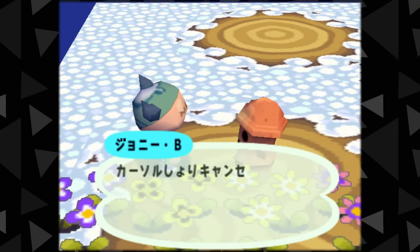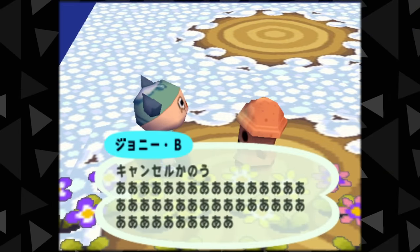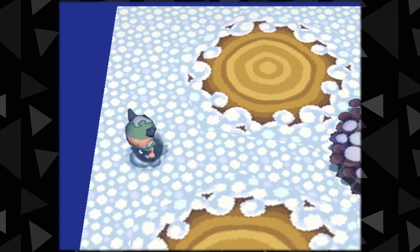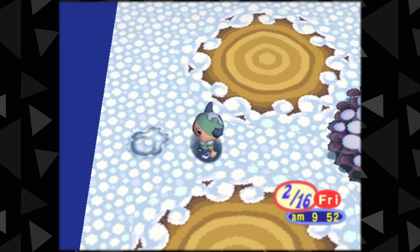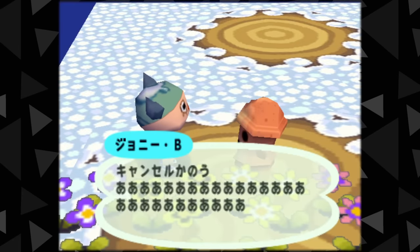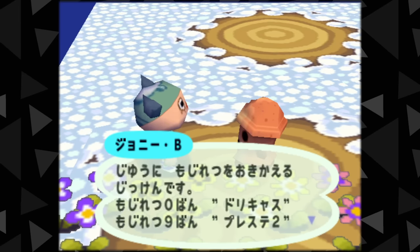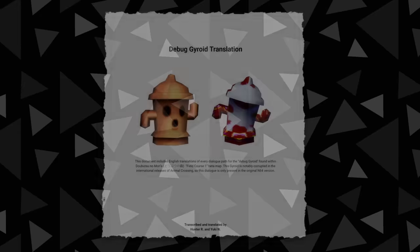This gyroid cycles through a bunch of these common control codes. Another thing it can do is set your luck state to unlucky, which will cause you to trip while running. From this I learned that tripping in the snow leaves a little impression of your entire character in the snow, which is super funny. This gyroid also mentions SEGA's Dreamcast and Sony's PlayStation 2 consoles as testing string variables, which is pretty interesting to see in a Nintendo game. If you're curious about the entire tech flow of this debug gyroid, I've linked the translated document in the description.